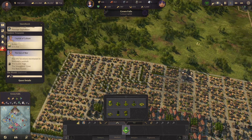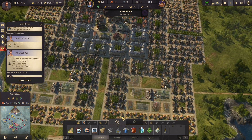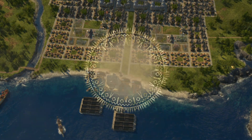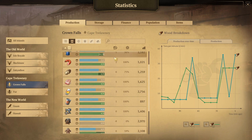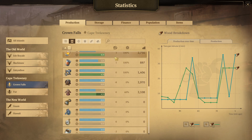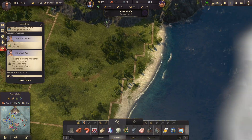That looks really good. Now let's check on the needs just to kind of adjust again. Lots more fish, lots more schnapps. Yeah, lots more fish, schnapps, and sewing machines actually. Let's do that.